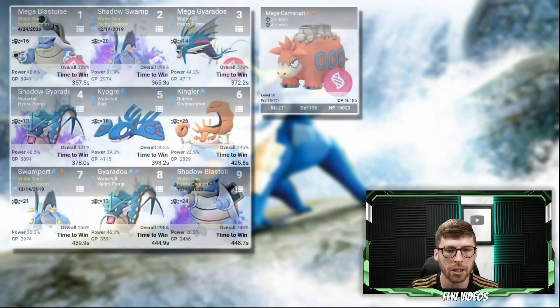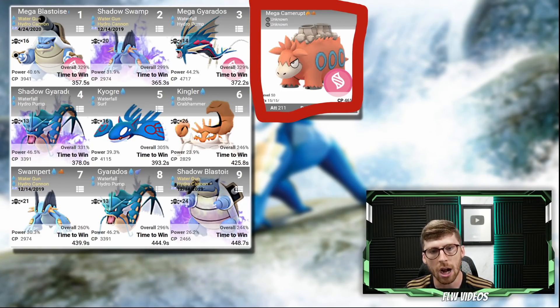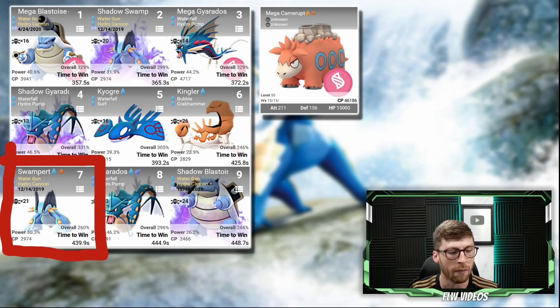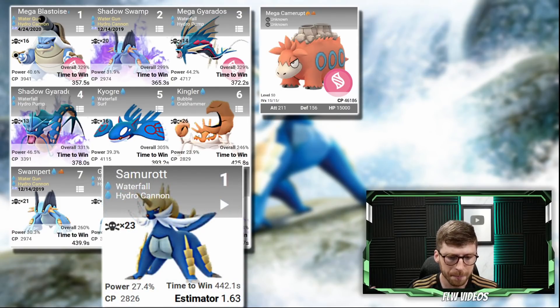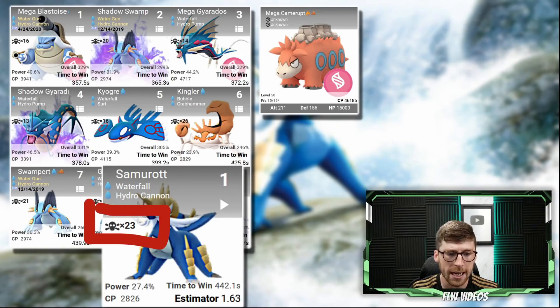Let's dive into an actual raid performance for this Pokemon. Looking at Samurott versus Mega Camerupt to see the best options from the water typing — we've got some Megas and Shadows at the top. The first normal Pokemon is Kyogre, which took over Kingler's spot after getting Surf a year or two ago. Kingler with Crab Hammer is surprisingly good. The first starter beyond Shadow variations is regular Swampert with a time to win of 439. Samurott ends up with a time to win of 442, putting it in 8th position just behind Swampert, and fainting a little bit more — but roughly speaking it's the second best water type starter attacker on the raid side.